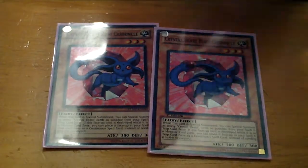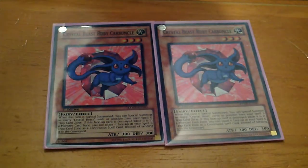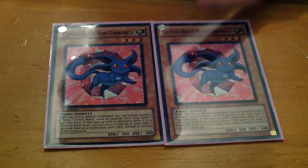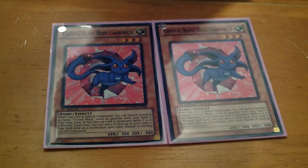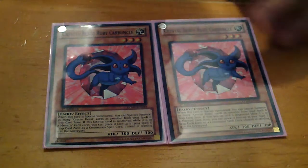Mammoth is also a good Crystal Beast with 1700 ATK. The last Crystal Beast I run is two Ruby Carbuncles, because Ruby's effect allows you to special summon other Crystal Beasts from your Spell and Trap Card Zone if you special summon it. Two is good; three's a bit cramped, so I run about two.